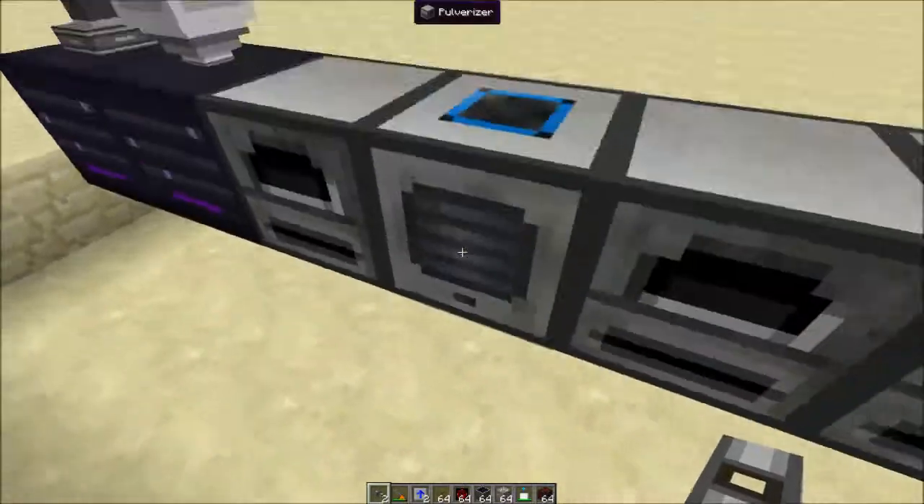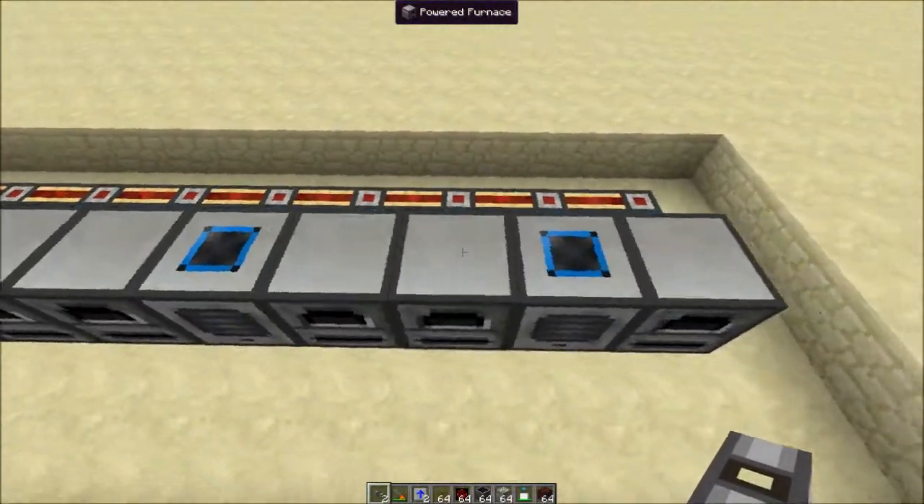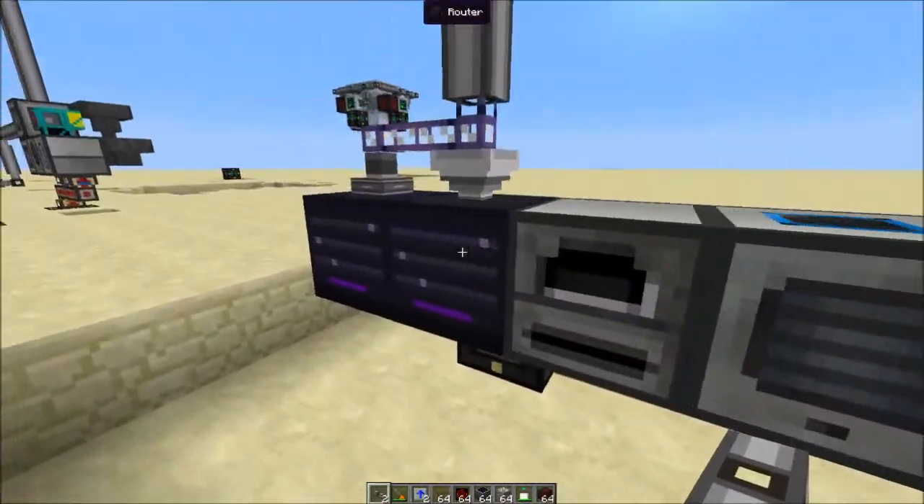You can see only the pulverizers have available insert slots, and that way only the pulverizers will get ores.